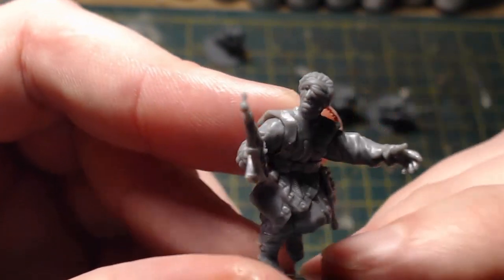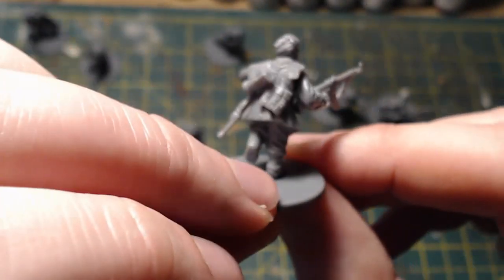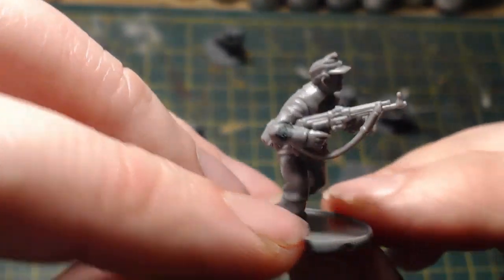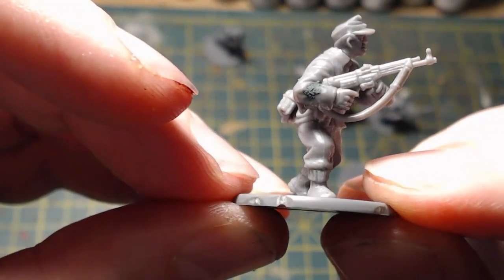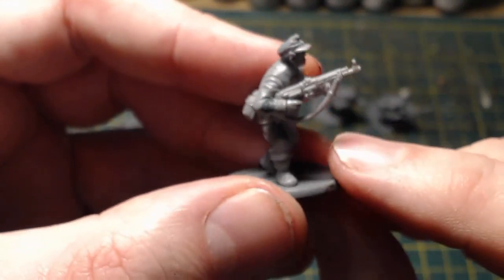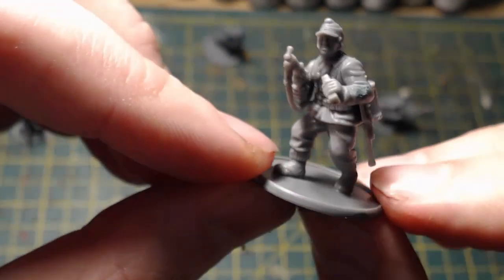Last but not least is another figure holding an assault rifle. The arms are from the winter German box. I filed the cuffs off and put some green stuff over that area - just needs filing down, but once it's painted over you won't notice it. He's got an StG44 and he's just reloading. The head is from the SS box and equipment from the winter German box.